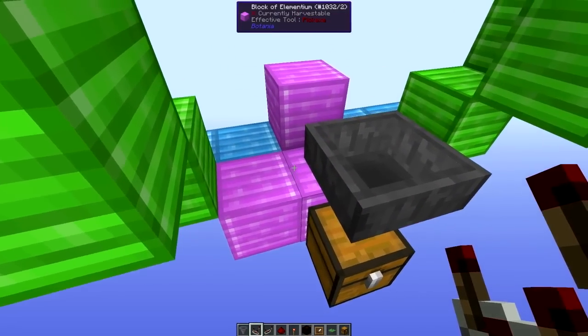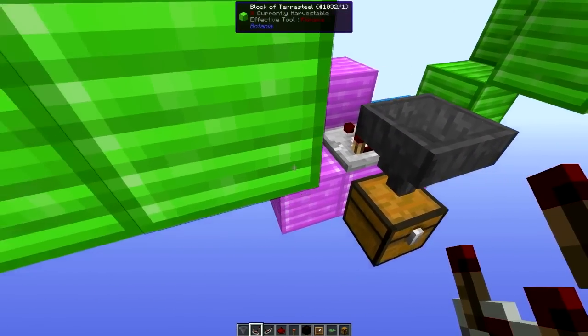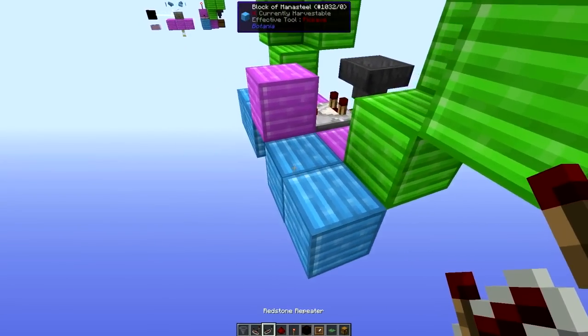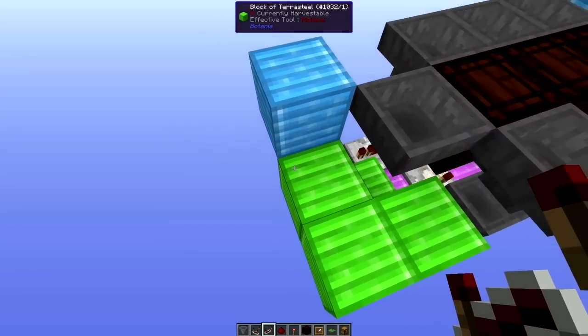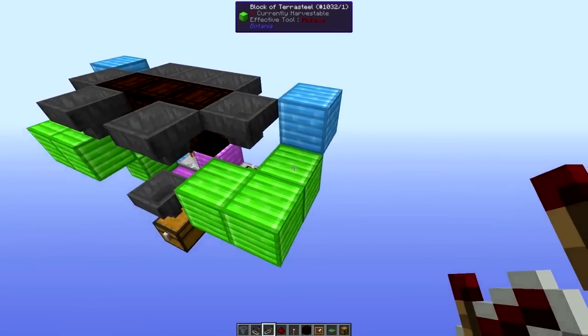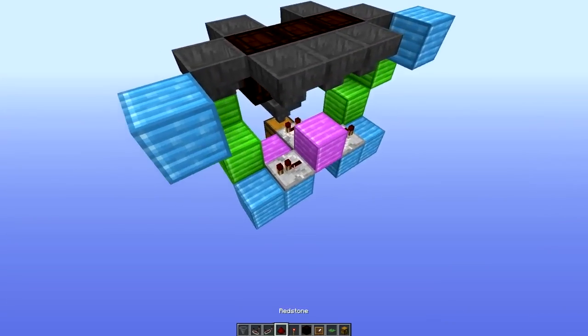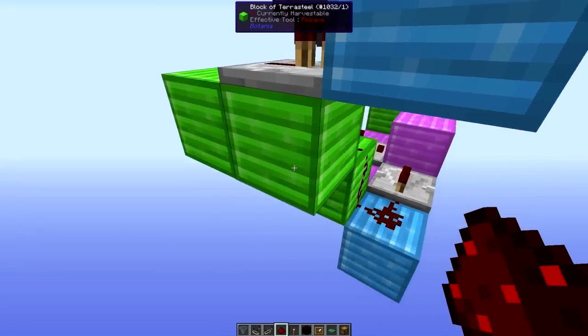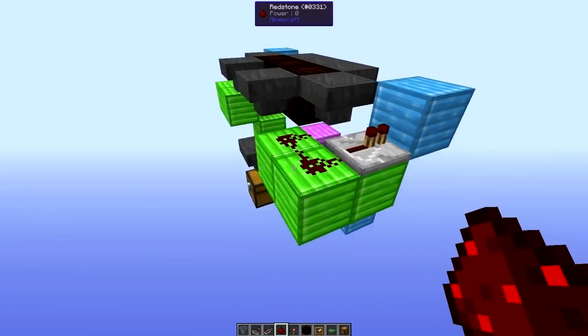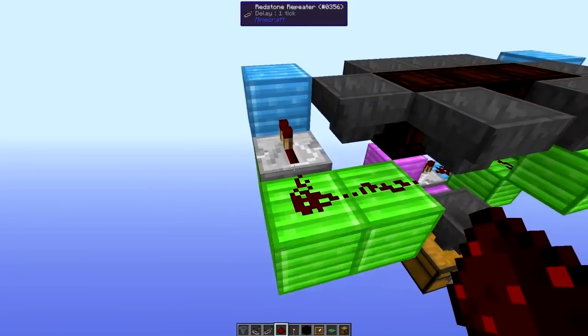Now for the redstone. Place a comparator coming out of the hopper right around this side, then come around the other side and place repeaters coming out of that block. Move up here and place the repeater into this block, and we do the same for the other side. Grab some redstone dust and follow it up from this repeater all the way to the top, then move around here and do it again.